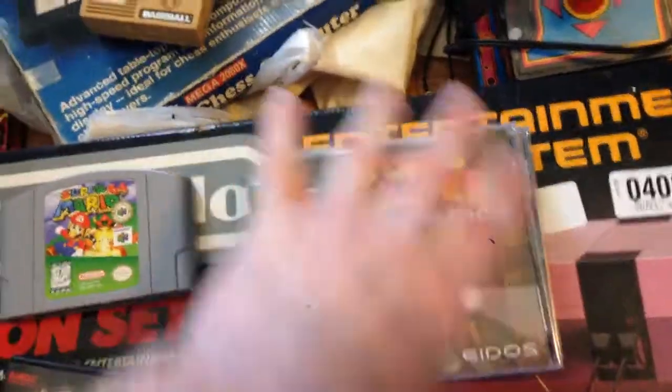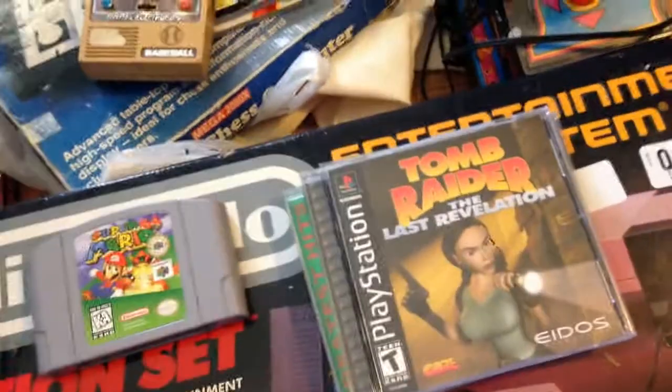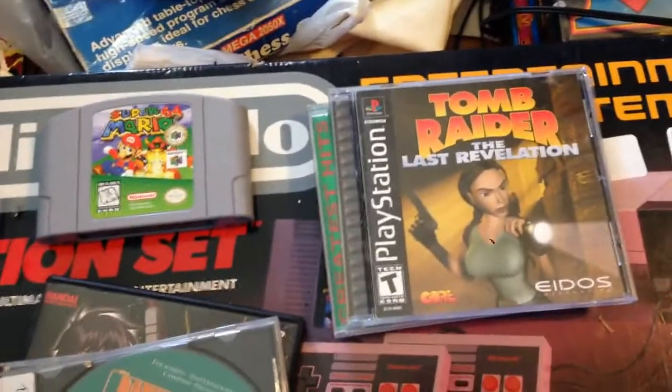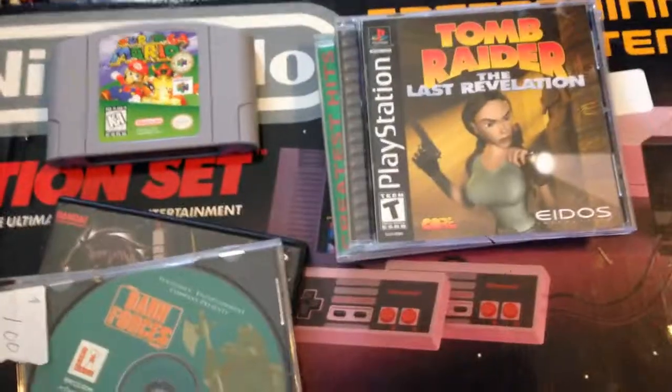Found some other stuff at a Goodwill. Also got another guitar — a white guitar and a Gibson guitar. They're already upstairs. That was pretty much all for today's finds — really good stuff with the Nintendo.